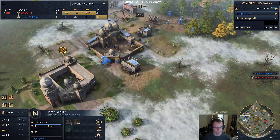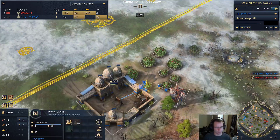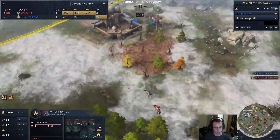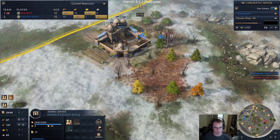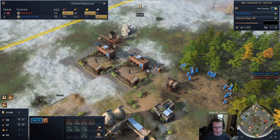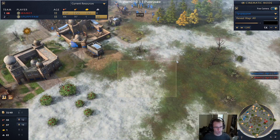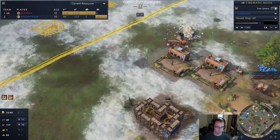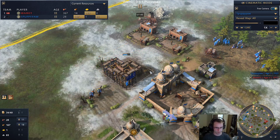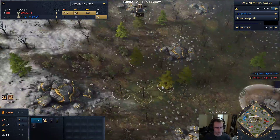I'm very curious how Puppy is going to defend this - this is a very hard push for Abbasid in my opinion. I think this is a great second town center placement by Puppy - it's out of the way of the attack, so Wham has to go all the way around to pressure it. The other smart thing Puppy is doing is placing his production buildings in the back. The best way as a defensive civilization to hold against aggressive civs is to place your military buildings behind your base, not in front - that's an easy target for rams.